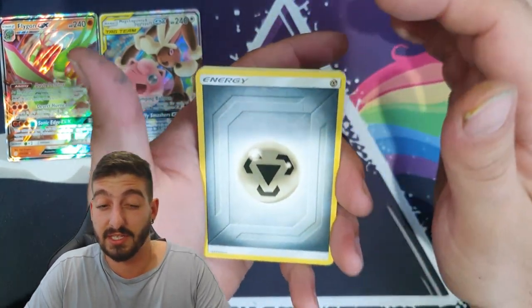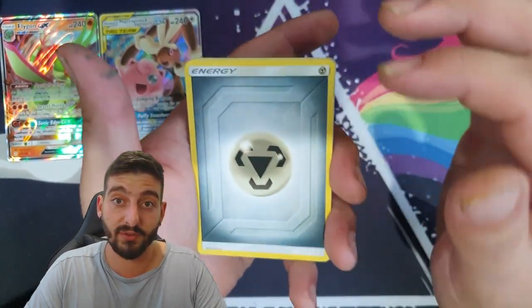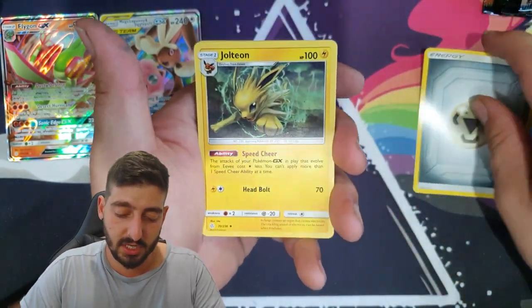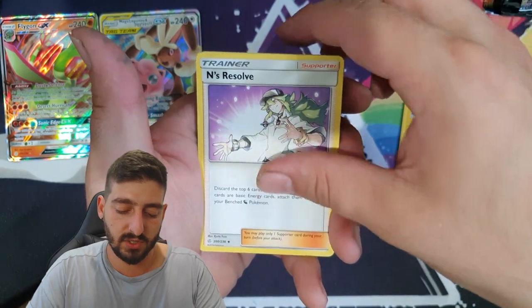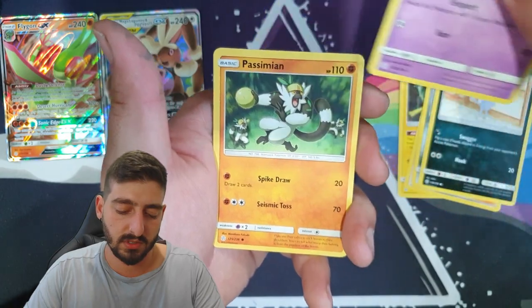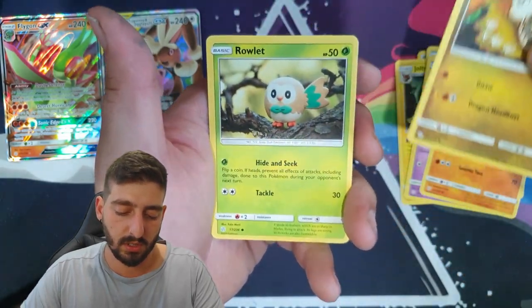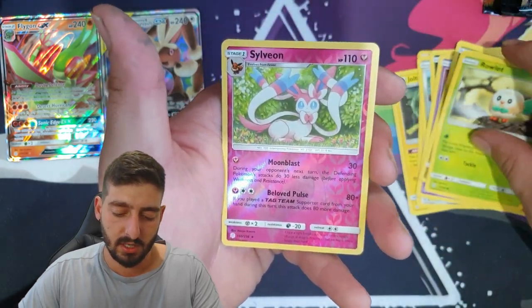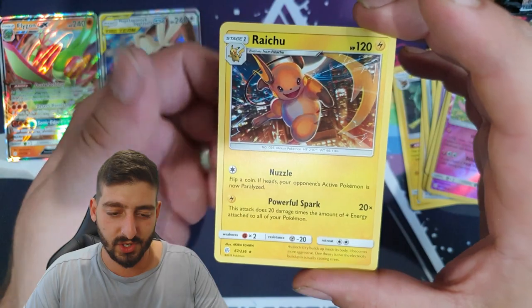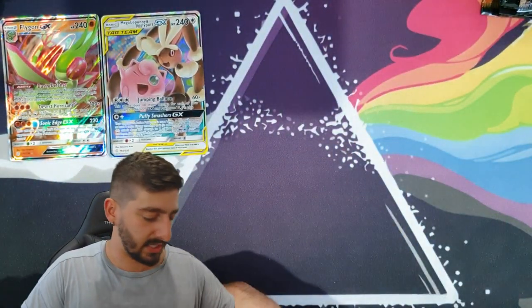It'll be interesting to see what they do with Sword and Shield — I'd like to see if Pokémon brings out a new set that arrives with a Hidden Fates-style set. We've got a Metal Energy, Jolteon, Ralts, Jangmo-o, Ralts reverse holo, Sylveon, followed by a Raichu with such cool artwork — very nice indeed.